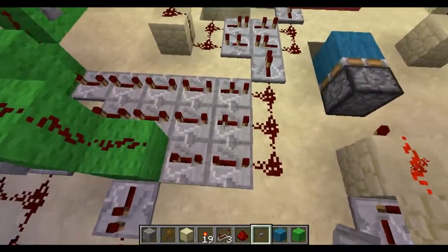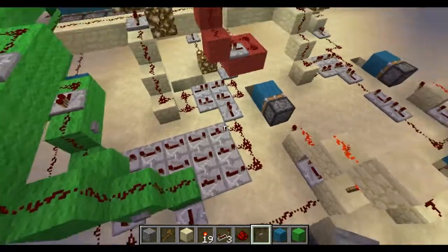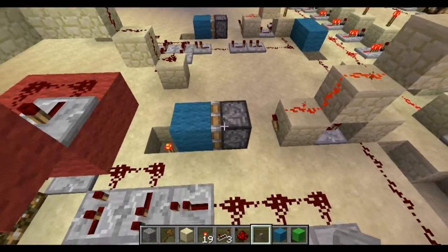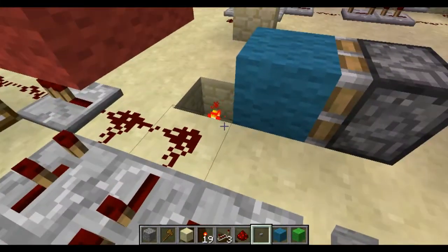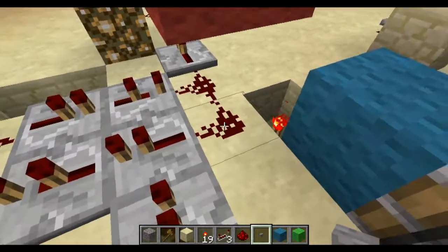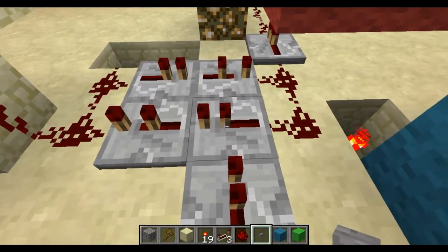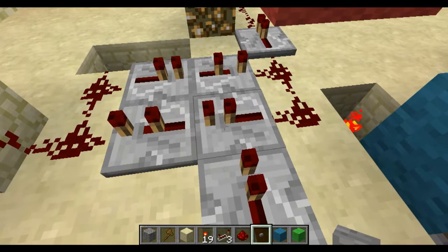Right here — I actually have a video on this which I'll put in the description below — basically when I press any of the buttons, they all send a signal to this monostable circuit, which then pulses this piston, pushes this block over this repeater for just a little bit — just enough to start this clock right here. The torch sends power to this block once it gets pushed over it, and then the block sends power to this piece of redstone for just a little bit until the block gets retracted, and then this clock starts going around in a circle. I actually have two repeaters on each side of the clock.